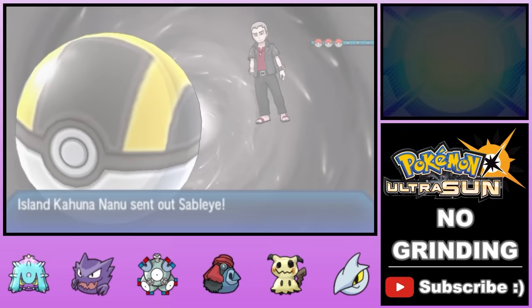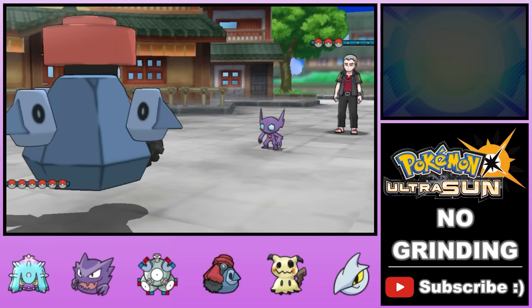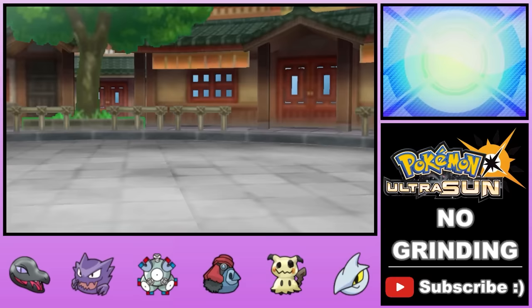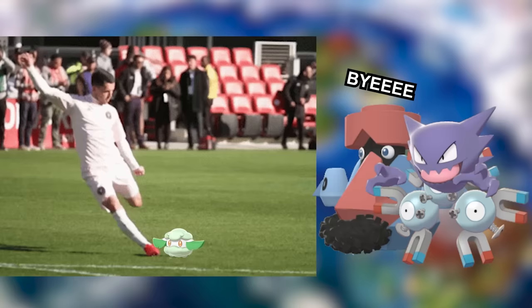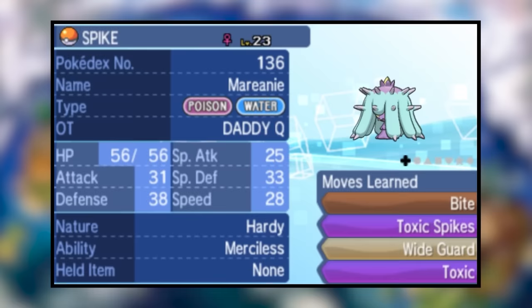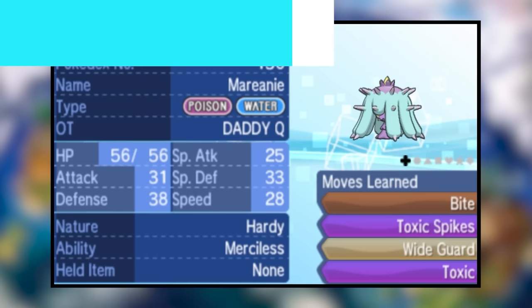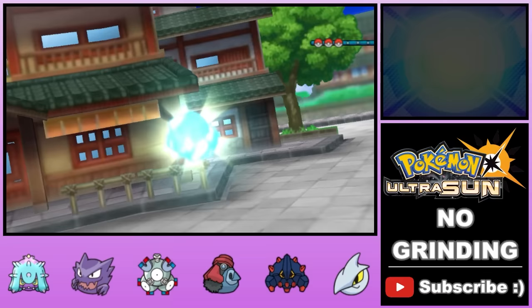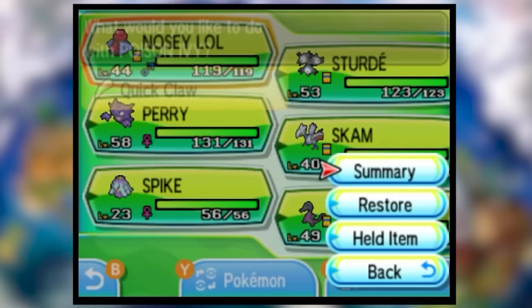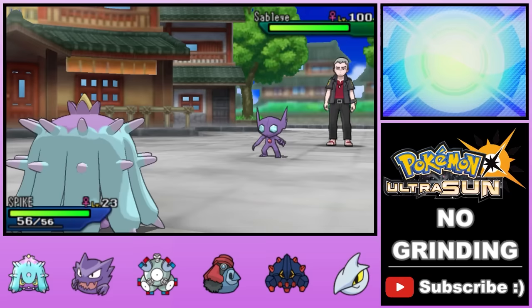Nanu turns out to be our next major battle, and this fight really shows how dependent we've been on our Prankster Pokemon. Without them, we can't do much against Nanu's team. After wiping over and over, we come across a Mareanie with the move Toxic Spikes, which sets up a hazard that immediately poisons opposing Pokemon upon entry. If we get those spikes up at the beginning of the battle, we won't have to worry about poisoning his team members individually. We give Mareanie the Quick Claw for a chance to go first against his Sableye, and after getting the Quick Claw proc, we set up a layer of Toxic Spikes before losing Mareanie.